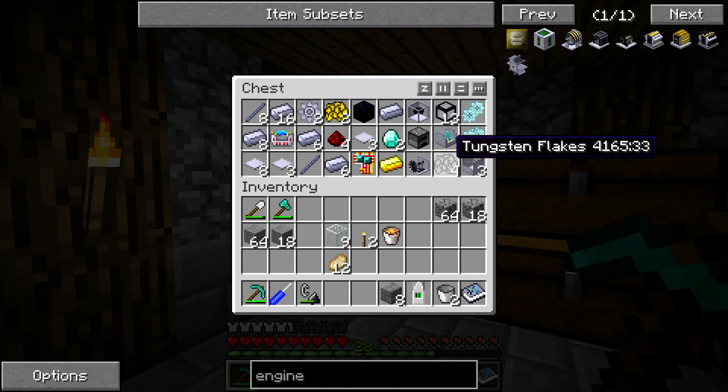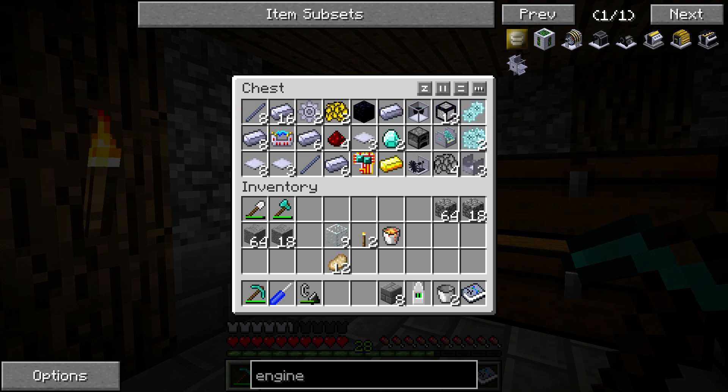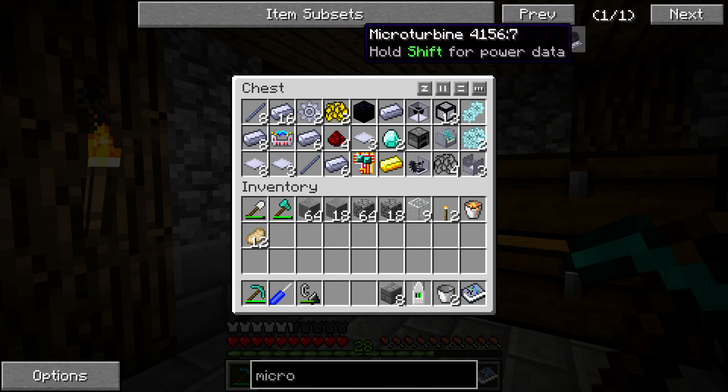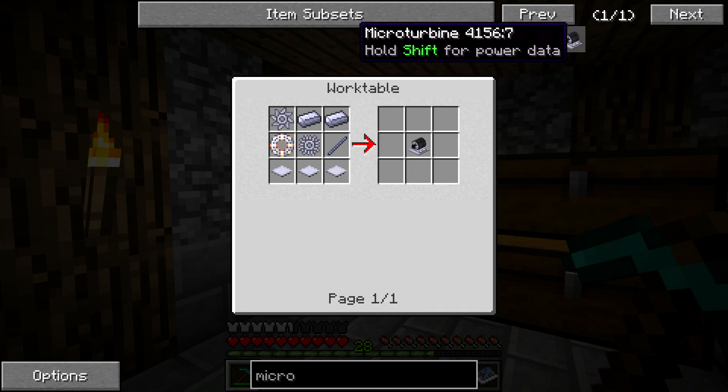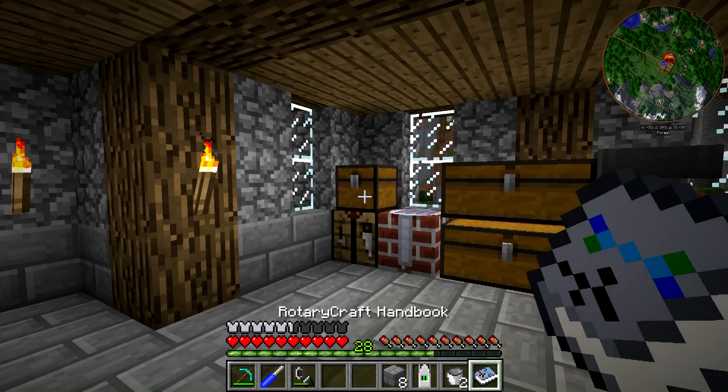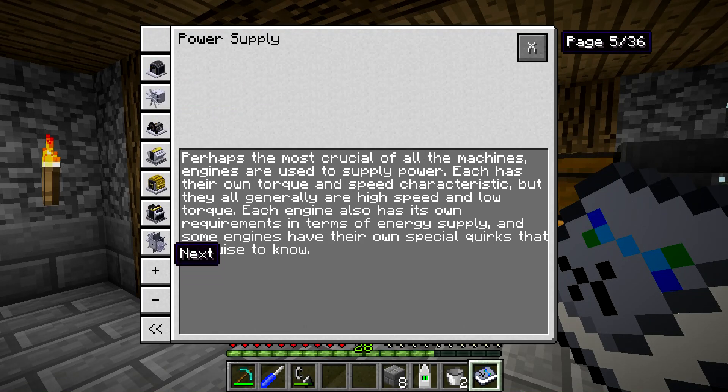There's a lot of crafting and a ton of stuff we need to do today, so we really have to jump right into it. The first thing we're going to be making is the micro turbine, which is going to use the jet fuel we have. I did go and make a little bit more so that we could run this. It's going to use the jet fuel to output a very high amount of power.